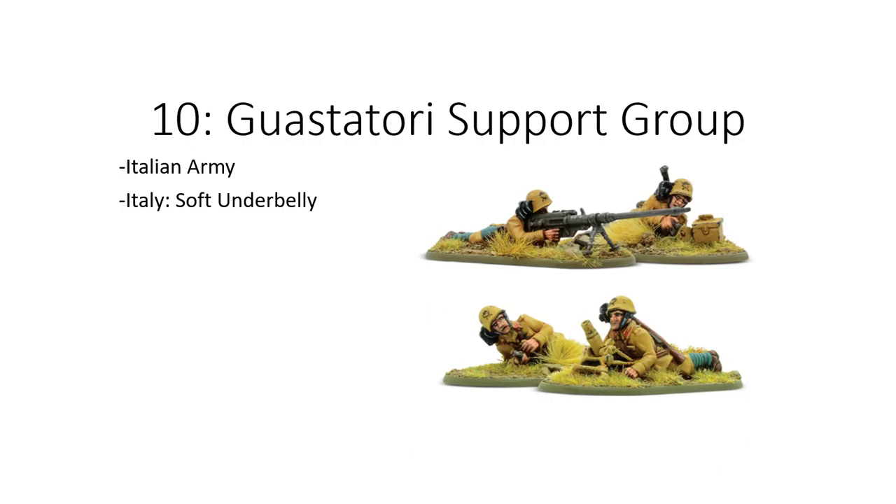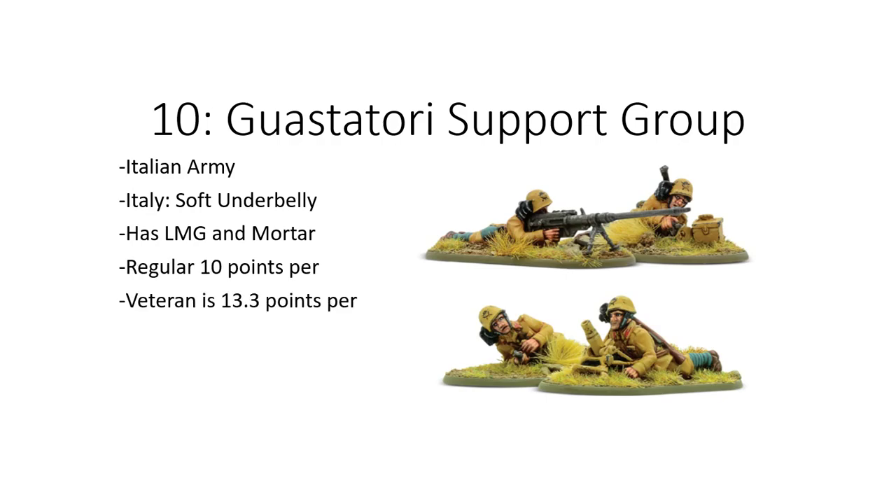In this first example at number 10, the Guasitari Support Group from the Italian Army in the new Italian Soft Underbelly book has an LMG and mortar with some nice supporting elements. However, a regular is 10 points per man, but the veteran has an extra cost of 0.3 points per guy — a super unusual extra 1-point bump from the total cost of the unit.